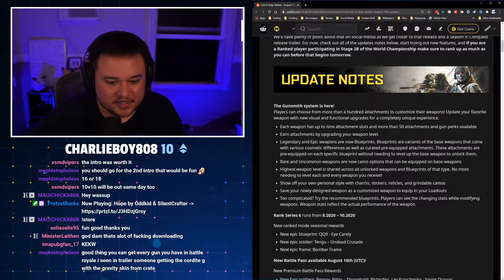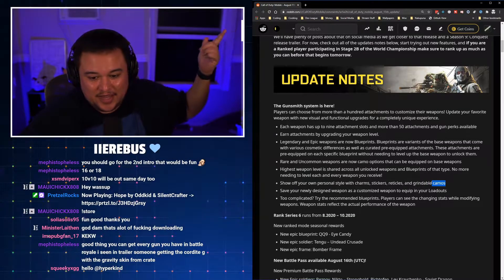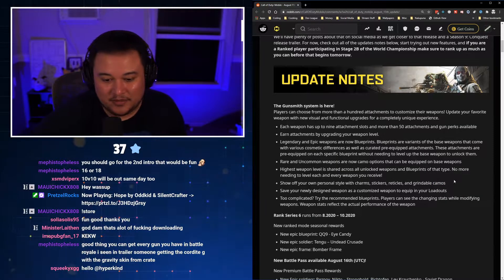Show off your own personal style with charms, stickers, reticles, and grindable camos. So golden camos, diamond camos, Damascus — all of that stuff should hopefully be coming. We're going to see.